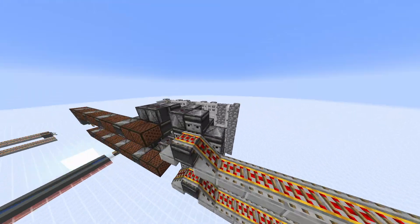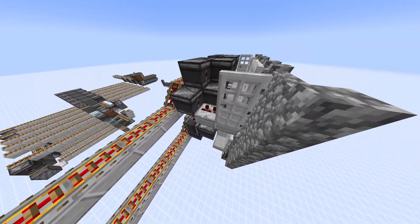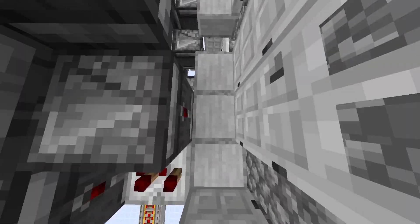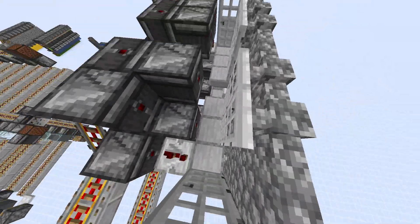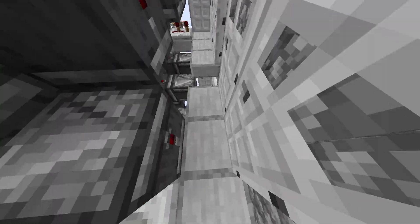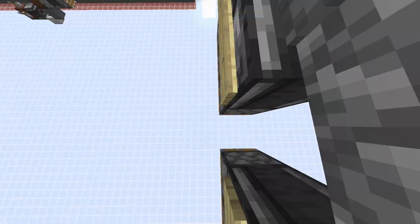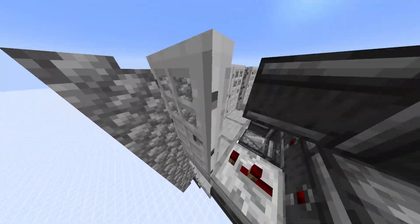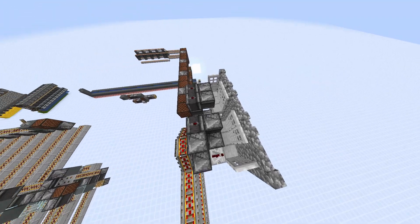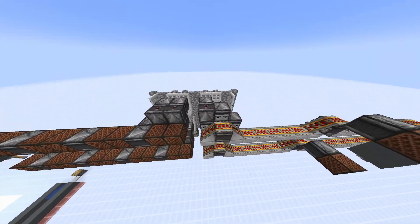But that doesn't significantly change this design. You could use trapdoors in front of these repeaters — as you can see, it's opened — and pistons here in front of the observers to make this potentially more compact. But this is way easier to place, and pistons are more laggy than doors. Doors only cause some lag if there are entities around, because entities are notified of the door's change in position so they don't bump into them.